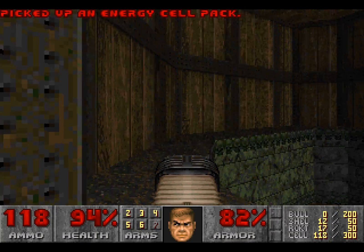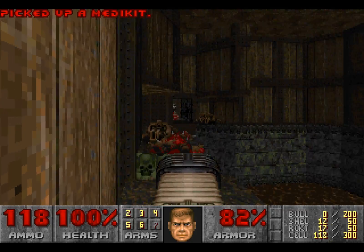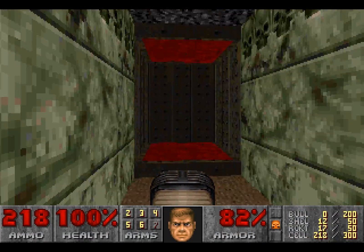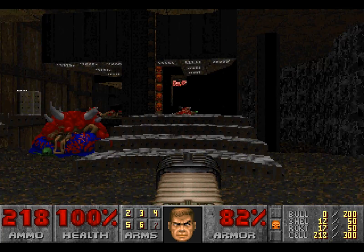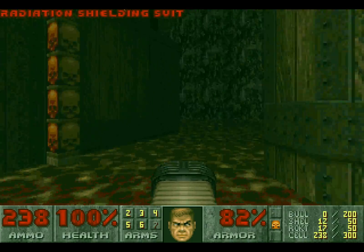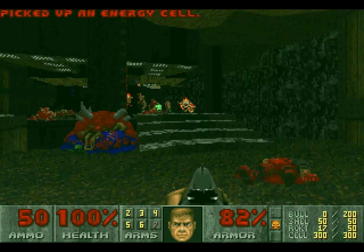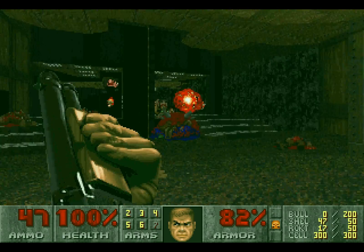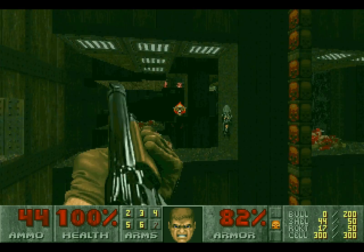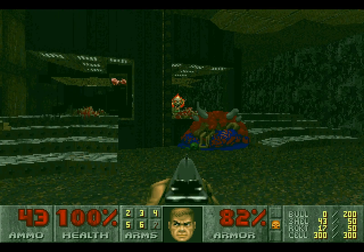We'll grab that there. We'll grab this as well because we won't be coming back to this area. We're going to go get that plasma ammunition and the yellow Skull Key. We need that yellow Skull Key because there is a switch over here that we can go and press. Then lots of enemies are going to be unleashed over there, so we're grabbing the radiation shielding and going up here, grabbing all this ammunition. Then we're going to take care of all of these lost souls because the lost souls are an absolute pain. We'll take care of these first and then we'll take care of the barons of hell.